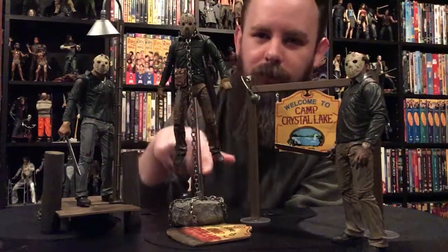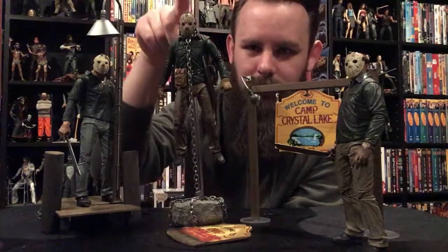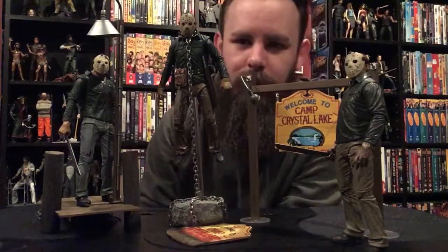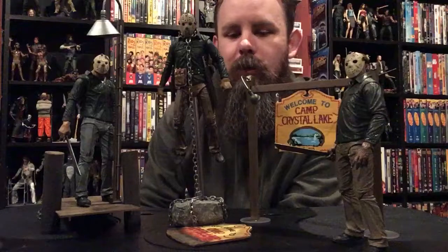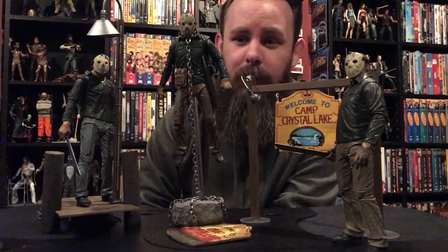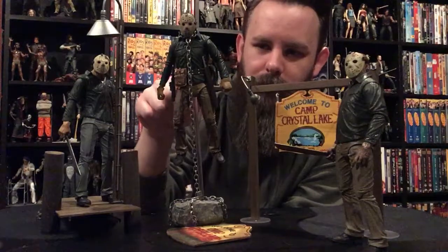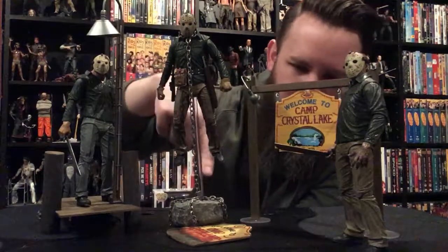To me, the coolest accessory is this Part 6 rock and sign base that makes the Jason Lives figure look like it's floating underwater — from the scene where Tommy Jarvis throws the chain around his neck and throws the rock into Crystal Lake, pulling Jason down for the last time. I have a lot of great memories of this film. It's just a cool, ingenious idea. A clear plastic pole comes up and tucks under Jason's shirt to give the illusion that he's floating. The chain comes down and hooks into the rock with the sign. Very simple stuff, but it's so effective and cool.